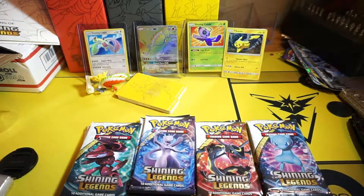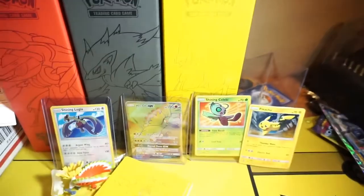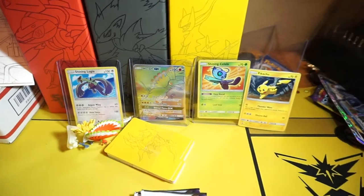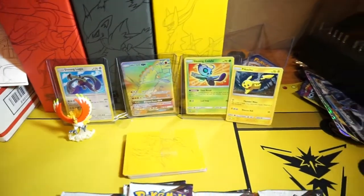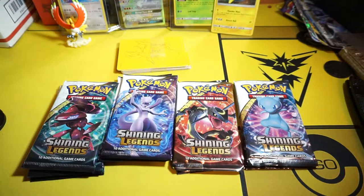Alright you guys, we're ready to go. As you can see, we get three boxes. And then you get those promo cards and that Ho-Oh figure right there. And then you get the binders. Get the booster packs, and then you get the mat — the Shiny Legendary play mat.